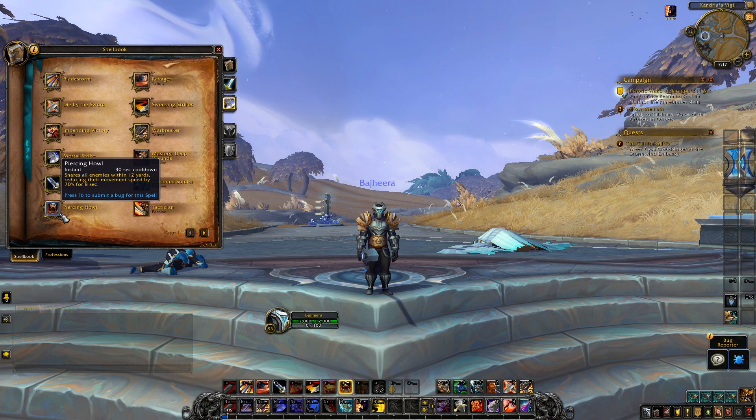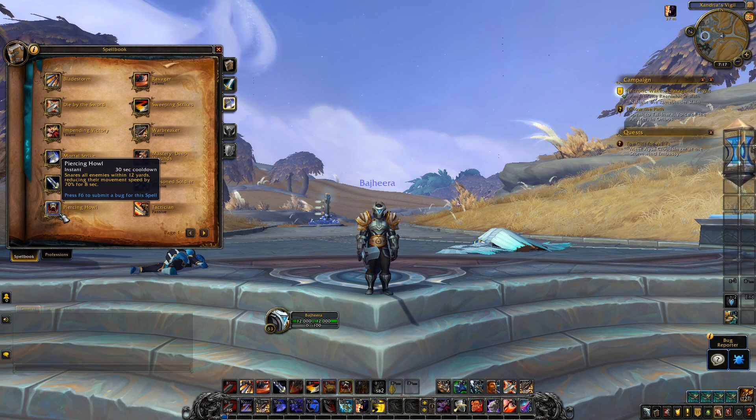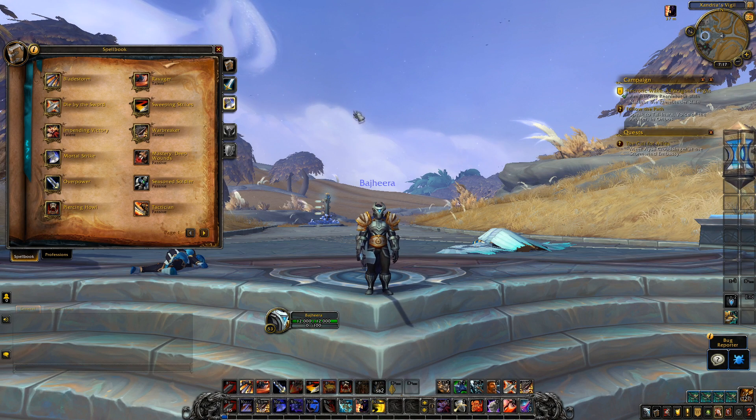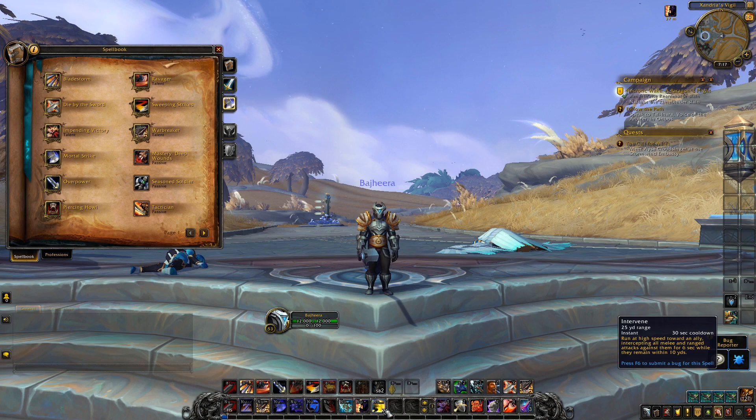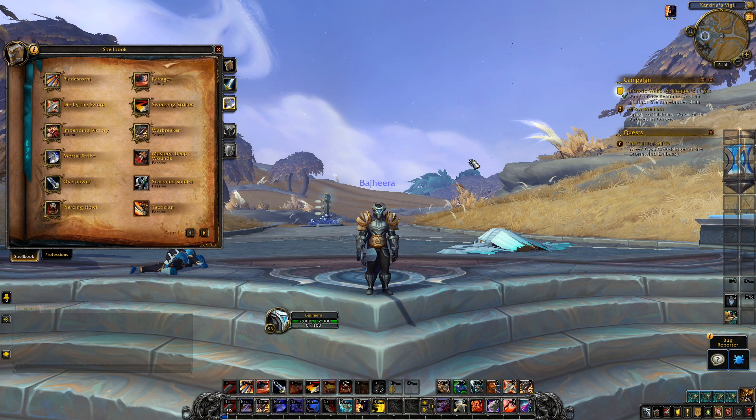I was concerned about piercing howl since hamstring is still on global and still costs rage. But piercing howl is actually a cooldown — 30 seconds — and it slows all enemies within 12 yards by 70% for eight seconds. So if somebody's training your healer, you piercing howl those two melee and your healer can scoot away. And you also have the covenant ability — a spear you chuck on the ground that tethers enemies to it for four seconds and generates rage. Warriors actually have quite a bit of peel now.